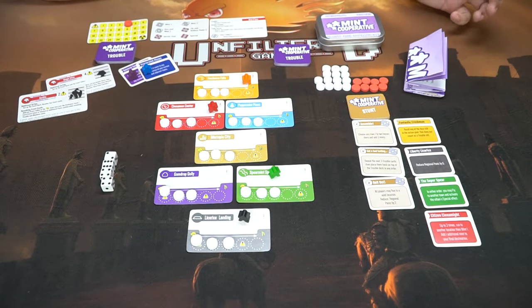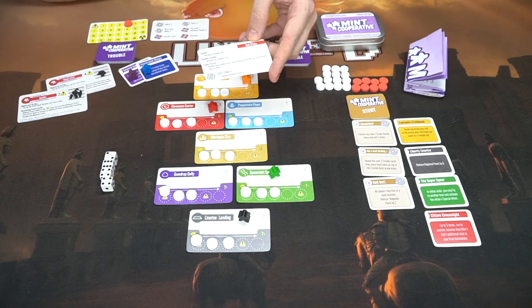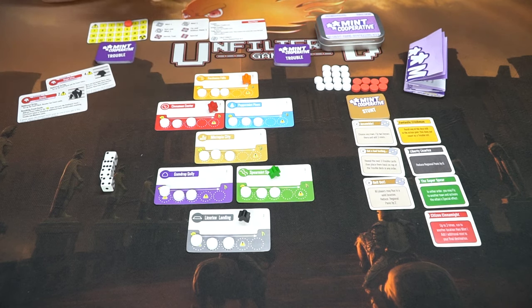Here we have Mint Cooperative and everything included in the game, set up for four players, though you can play up to five. This is the town and it goes from top to bottom: one, two, one, two, and one. You're also going to choose a villain — we're playing with Nicotine, but you can choose Ginger Vitis or the Gorillac. Set aside the other two villains as you won't be utilizing them in a four-player game, then make the trouble deck.